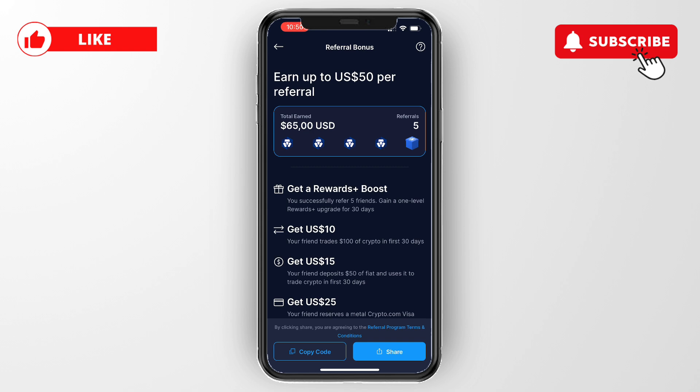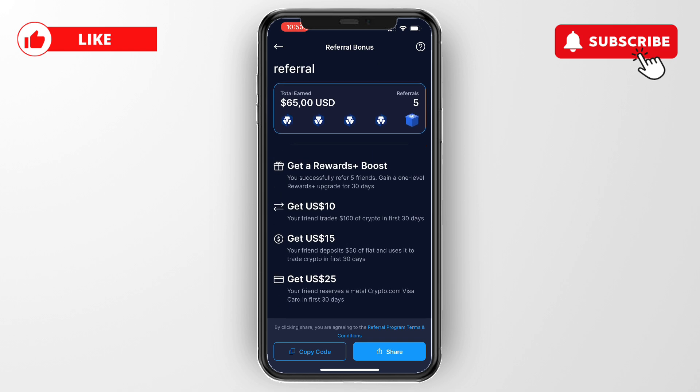Once you click on Refer, you will see two options at the bottom: Copy Code and Share. If you just want a link that people can use to create an account, click Share and you can directly send it to someone through email, messages, or whatever you want to do.